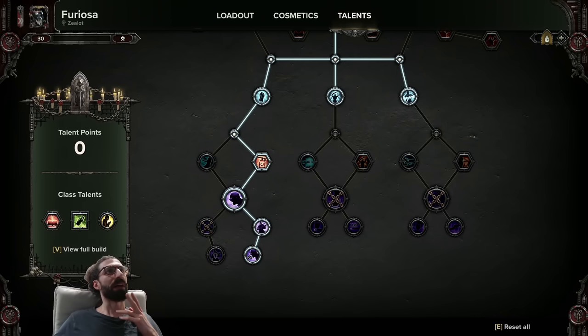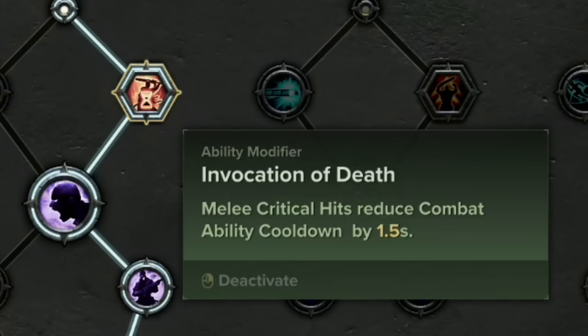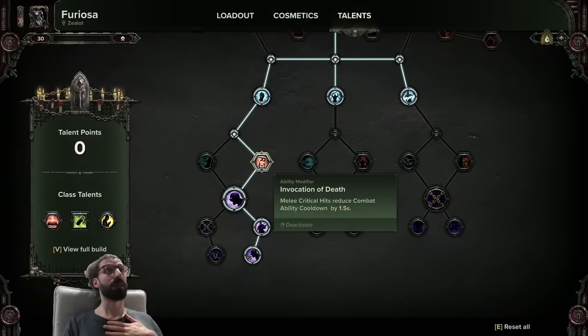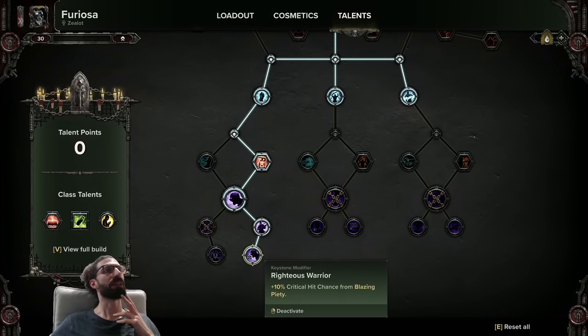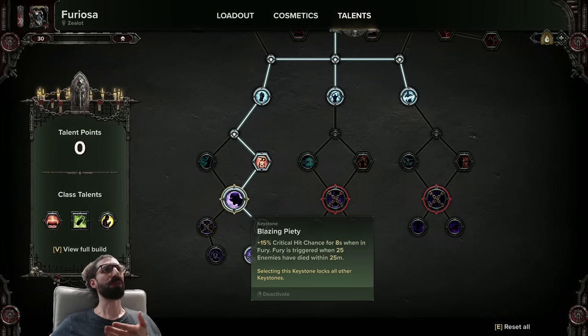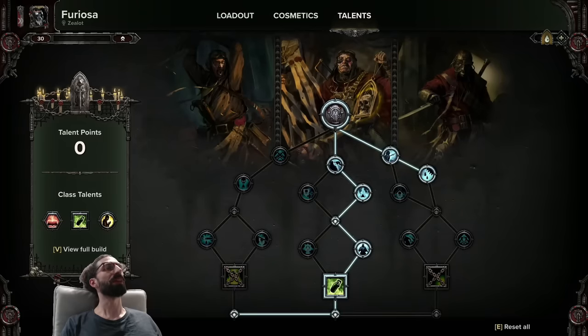Lastly, I'll talk about the engine of the build — this set of nodes down in the corner here. Invocation of Death is what really tips this build over the edge in terms of its support capabilities, because with this running you'll basically always have your prayer off cooldown, which means you can always reverse a bad situation. Blazing Piety is what makes Invocation of Death good, as it provides the higher critical hit percentage chance you need to get it triggering, and also just more damage with the Eviscerator, which has pretty nice finesse stats. Anyway, that's the build in its entirety — now let's have a look at our tools of war.